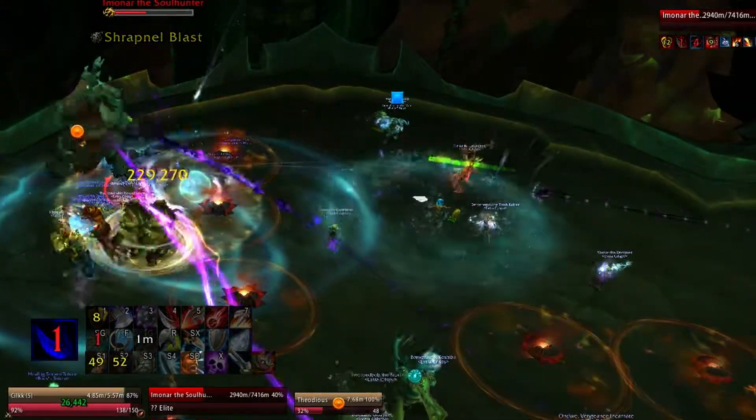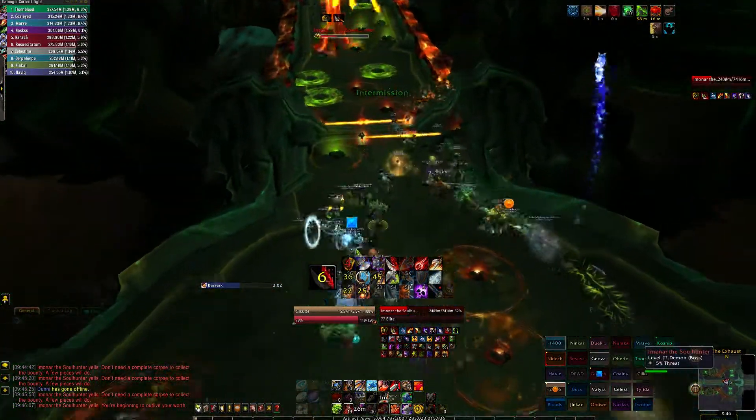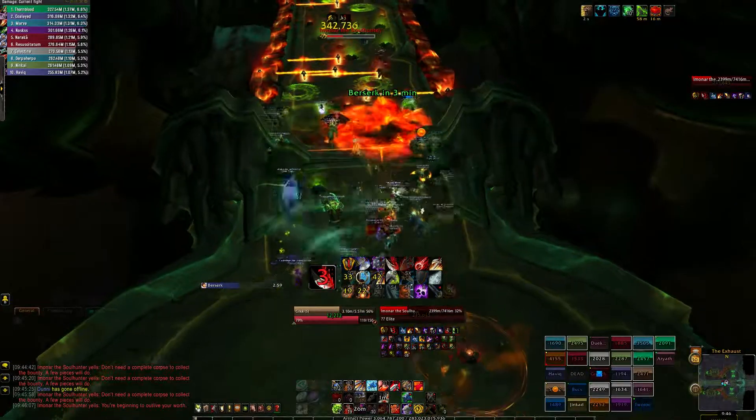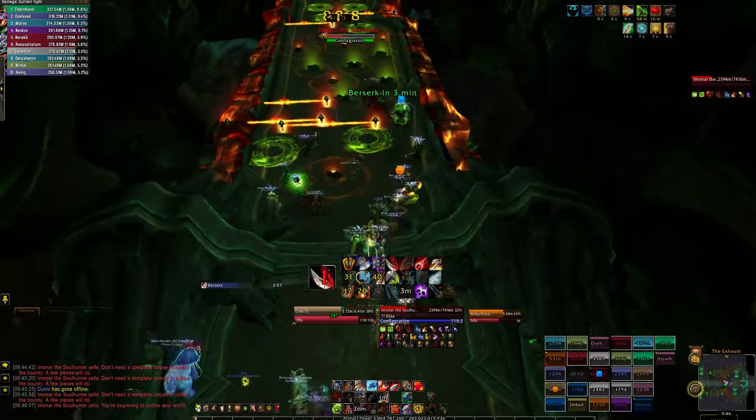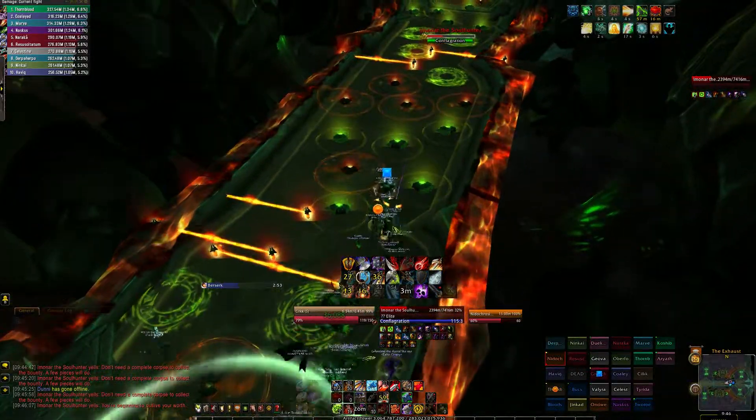Avoid the orange swirlies and the mines that spawn from them. At 33% the boss jumps back across a bridge and you must cross it again. You have a few obstacles to avoid each time you cross the bridge — all of them should be avoided. The only time they should be hit is if there's literally no way to continue over the bridge without doing so.